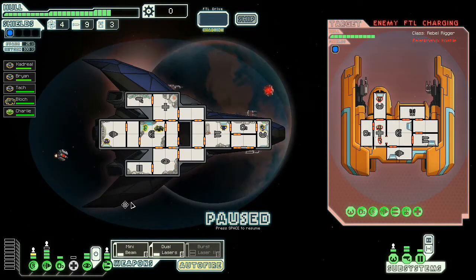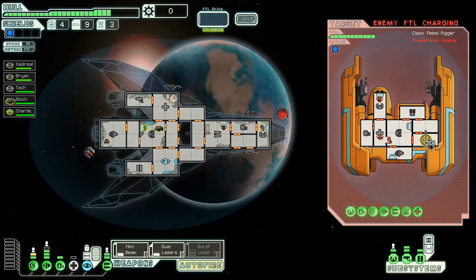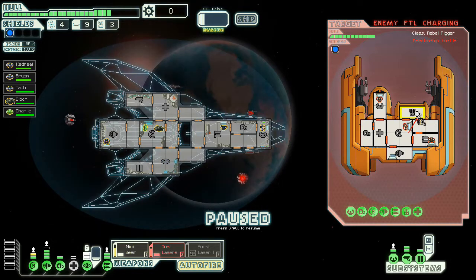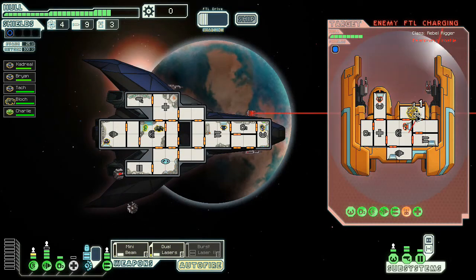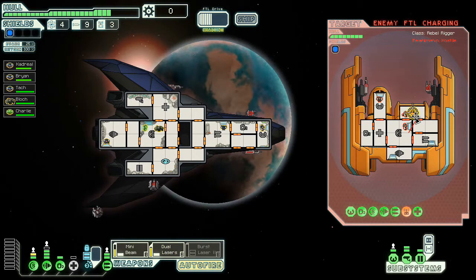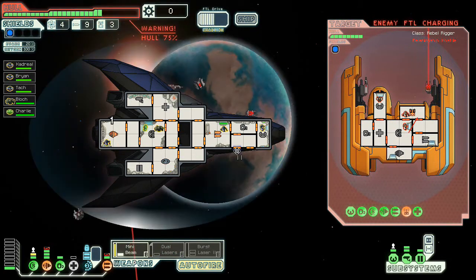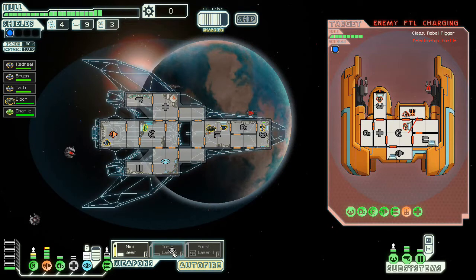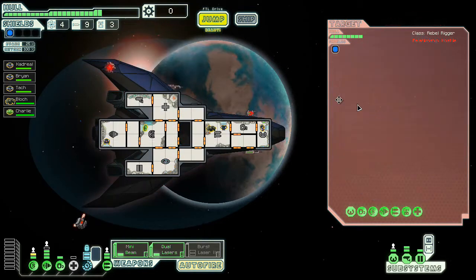Got ourselves a fight here. They have two drones. Now I have shields, so I think it's more important that I take out their drone control than their weapons, because my shields can actually do a little bit of work on these guys. Everything bad happens at the same time — get those weapons back online, we need them online yesterday. Cloak up, dual lasers online. They're going to jump — there's nothing we can do about it.